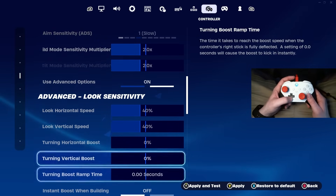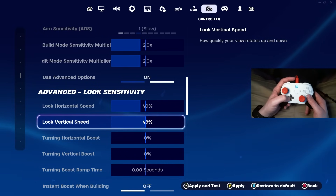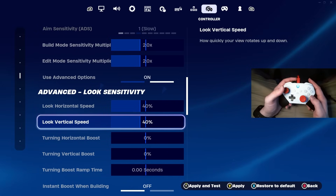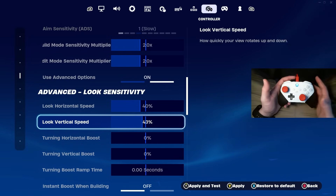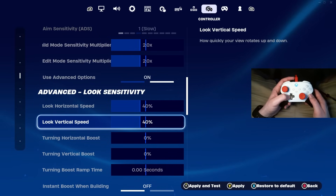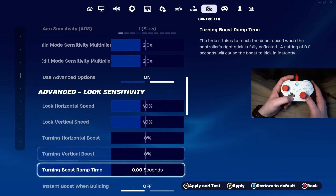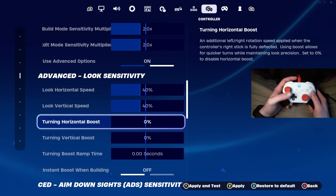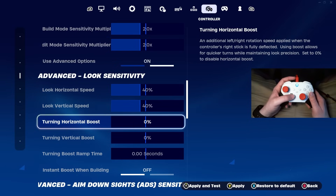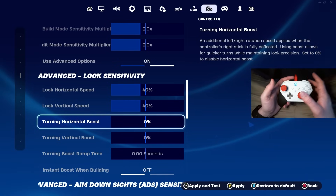We're definitely going to want to use advanced options. Come down to horizontal and vertical speeds. Most pro controller players on linear play anywhere from 40 to 50 percent, but 50 percent is super fast. I really don't recommend anything above 43 — that's where I found the most success for good aim and consistent building and editing. I keep mine at 40/40. Keep these consistent with each other; if you change one, change the other. Don't use any boosts or boost ramp time here — it speeds up and slows down your linear curve and takes a long time to learn.